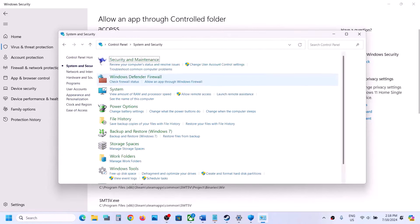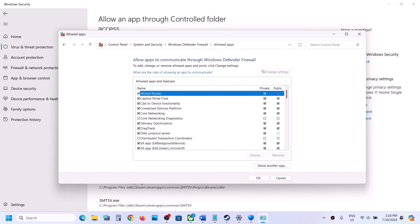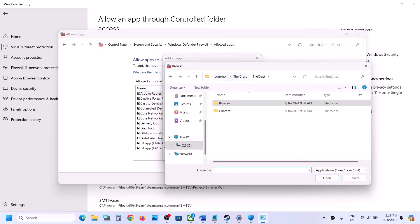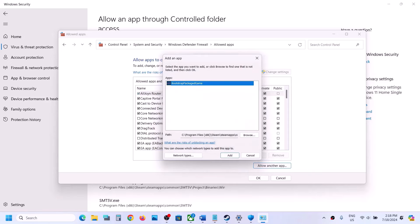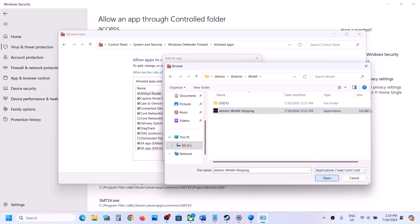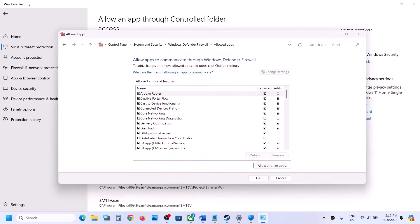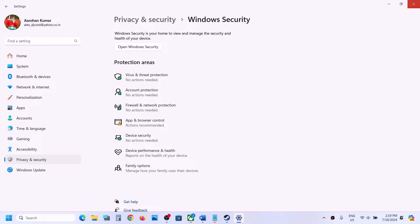Now type 'Control Panel' in the Windows search box, go to Control Panel > System and Security > Windows Defender Firewall > Allow an app or feature through Windows Defender Firewall. Click on Change Settings, then Allow Another App. Click Browse, go to the game installation folder, select the game exe file, click Open, then click Add. Again click Allow Another App, Browse, open the Binaries\Win64 folder, select that exe file, click Open, then click Add. Once both exe files are added, launch the game and check.